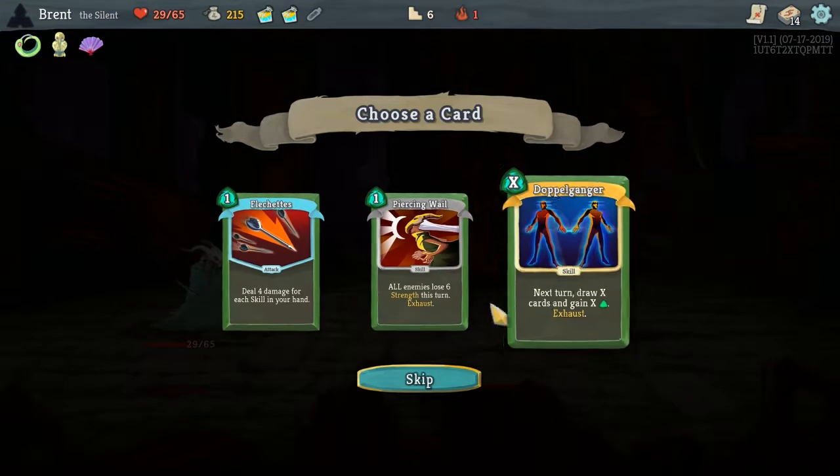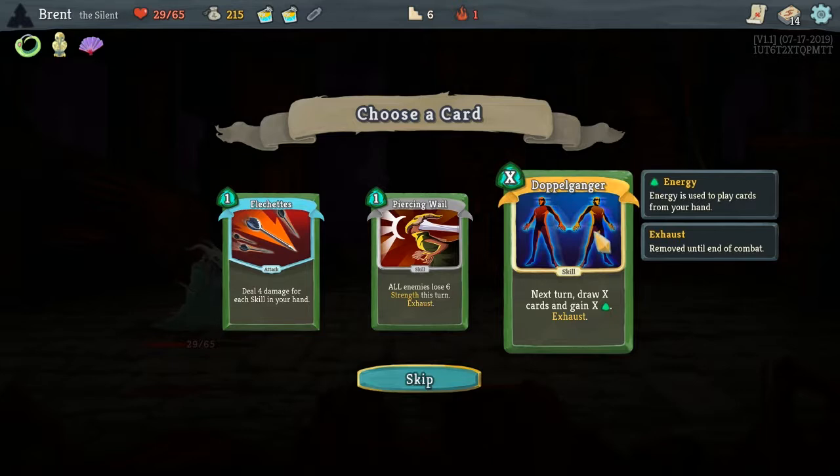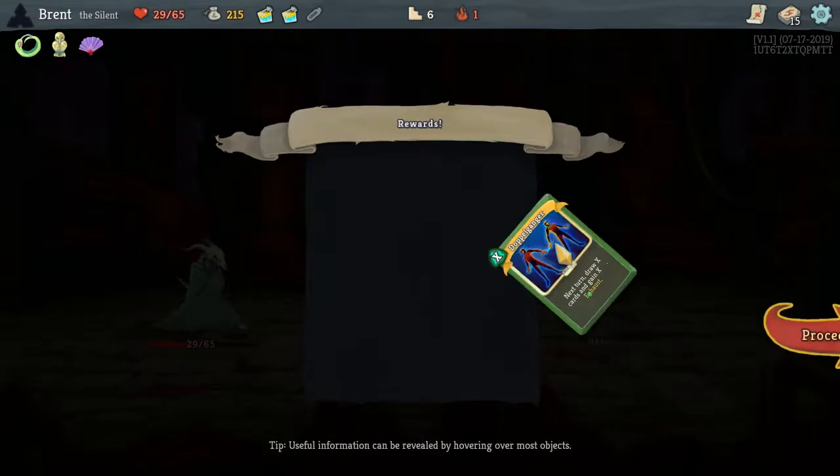Doppelganger — could be interesting this early. Draw X cards and gain X energy next turn. Could be like a good setup for our Choke. We'll try it. 75 gold — lose 11. Kind of a little close, but if we go the way we're thinking we will hit this rest and then maybe duck this elite to hit the shop early.